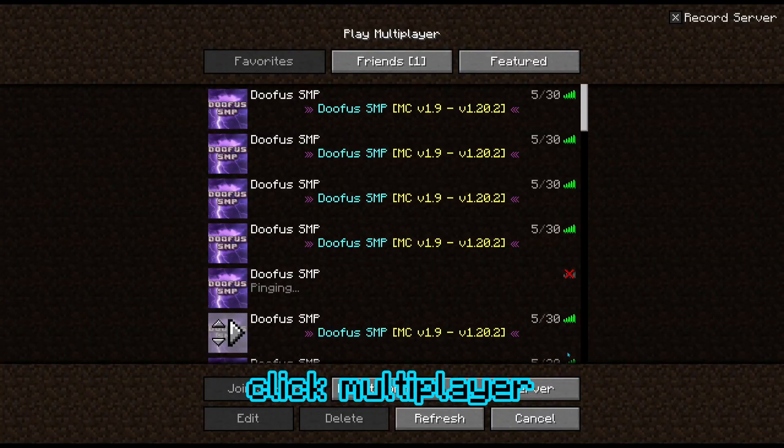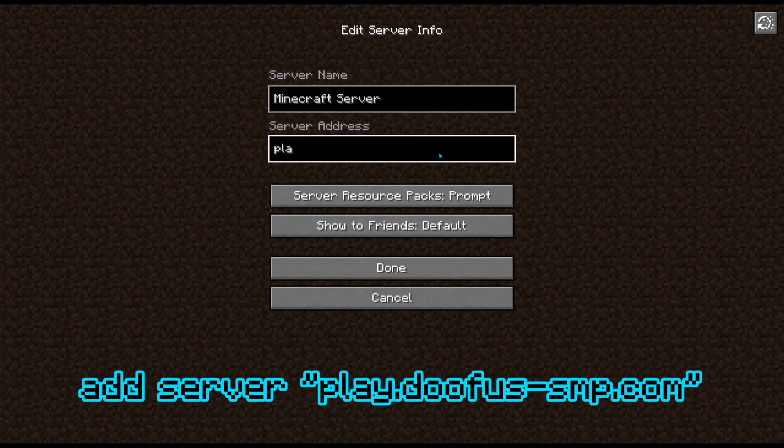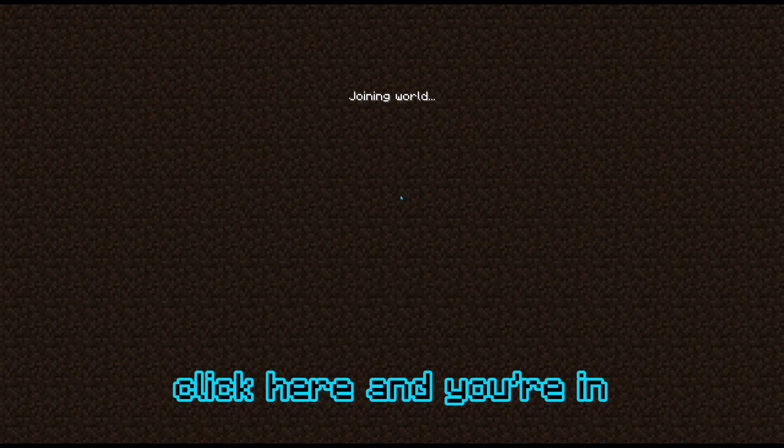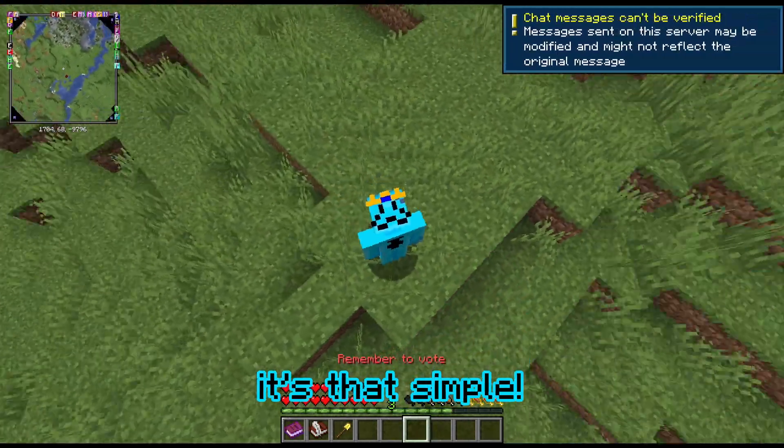This is how you join on Java. Click multiplayer, add server, enter play.doofus-smp.com, name it doofus-smp, click done, click here, and you're in. It's that simple. Thank you.